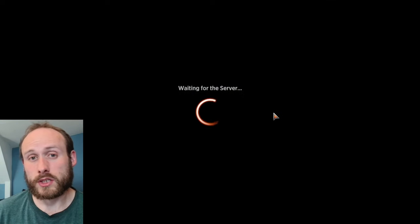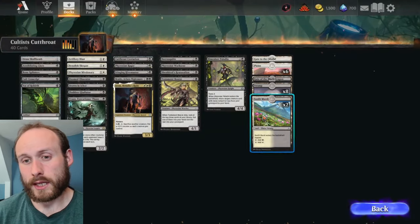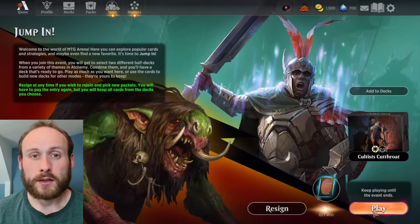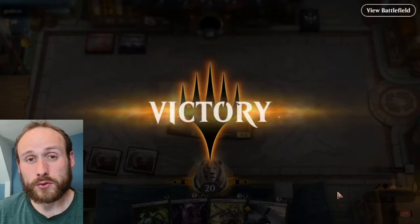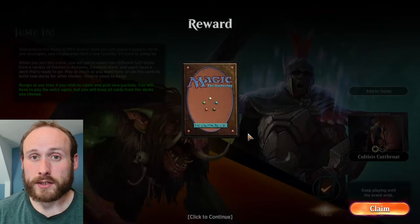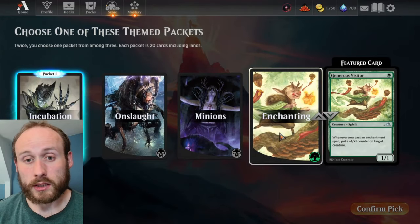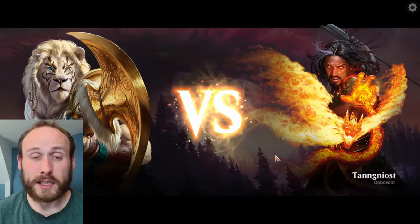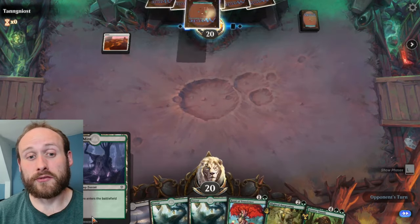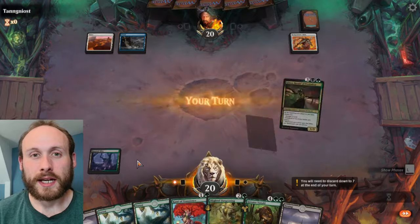You'll also have 10 Jump In tokens you can use in Jump In events, one of the limited game formats where you pick two 20-card packets and put them together into a 40-card deck. You get to keep all the cards in the deck you make, and when you win a game you also get an extra uncommon card reward. You can then resign that deck, use another token, pick two new packets, and repeat. Use up all 10 tokens and try to choose a variety of different packs — always picking one you haven't seen before gives you a bigger range of cards in your collection.